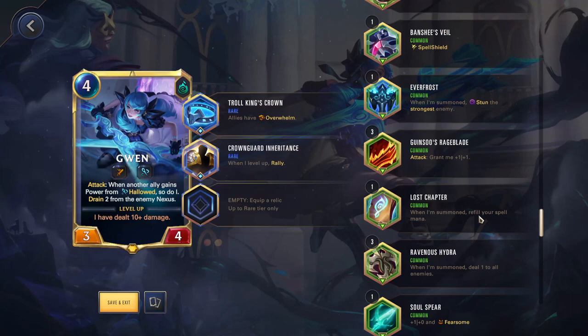Lost Chapter — when I'm summoned, you refill your spell mana. Very good for a lot of different champions — obviously spell-focused champions, but also champions that make a spell when they're summoned. Vayne makes her three-cost Tumble, so if you want to always have the mana to play that, put this on Vayne: you'll play her, she refills the spell mana, gives you that spell, and you can play Tumble the first round. Pretty good in very specific situations.